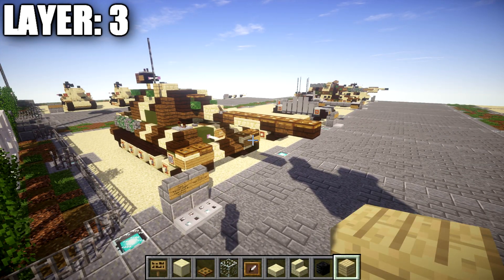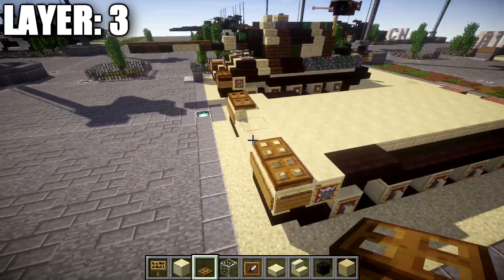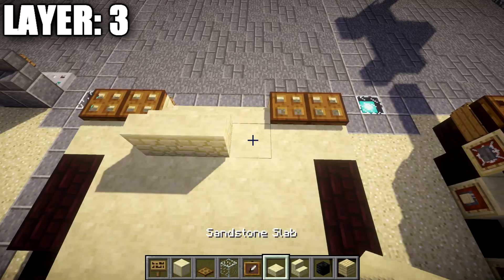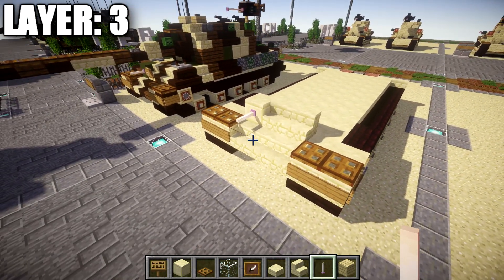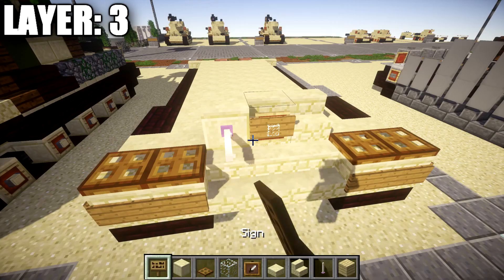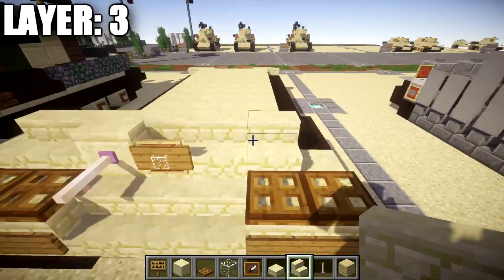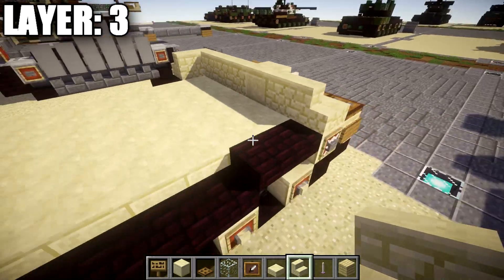For layer three, start by placing two wooden trapdoors on top of the two upside-down sandstone stairs for the front fenders. In the middle of the row of seven smooth sandstone blocks, place a sandstone stair. Then place a sandstone stair to the left, and a smooth sandstone block to the right. Coming off the smooth sandstone block, place an end rod for the hull-mounted machine gun. Place an item frame off the center sandstone stair, then a glass block and a sign for the headlight. Place sandstone stairs to both sides, and on each end place a sandstone corner stair to round off the hull armor. Behind each corner stair, place a sandstone stair going back.